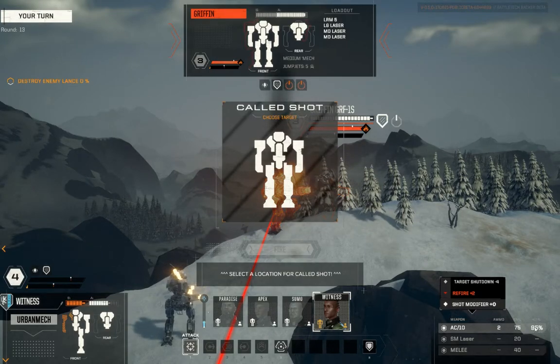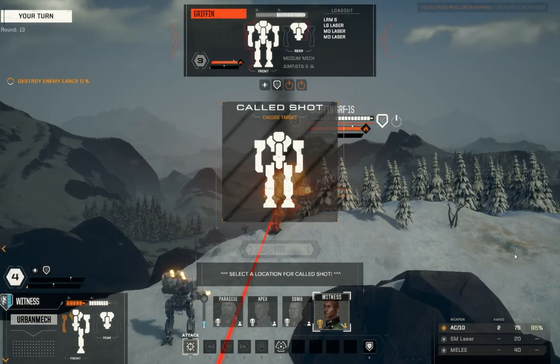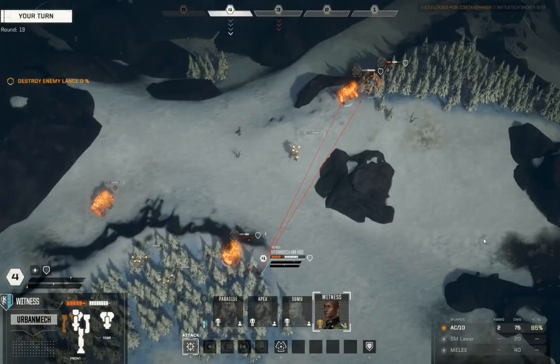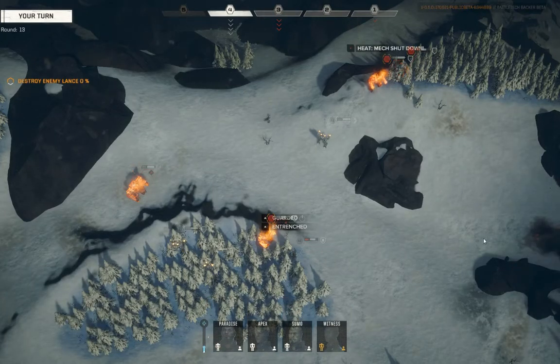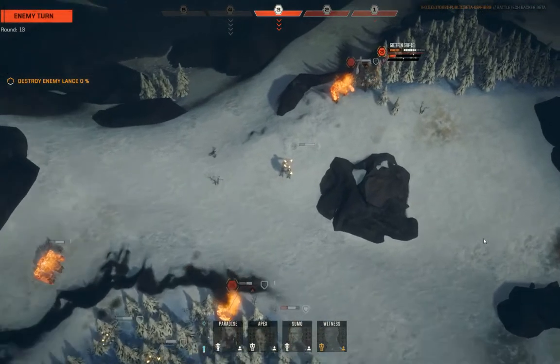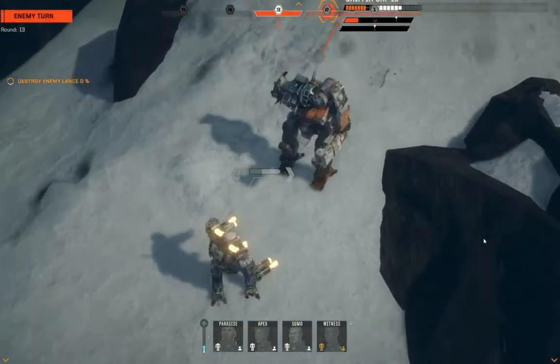I want to try something. I have a weird feeling — I'm going to brace him. I'm going to pass a turn, clear the refire penalty, get into the next turn. My Firestarter is going to get kicked. Nice — that's what I would have done. The AI is coming alive.